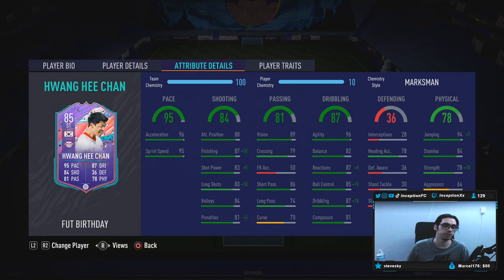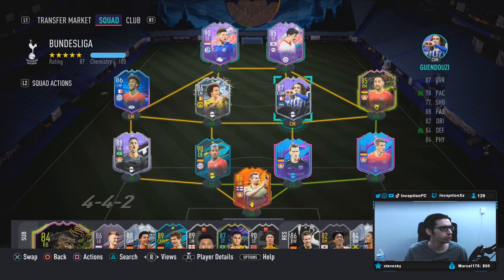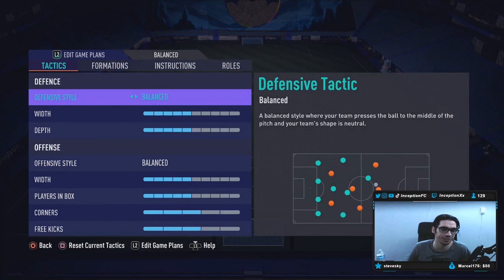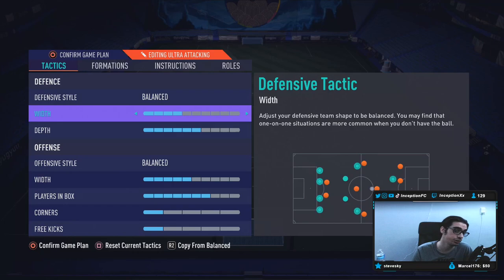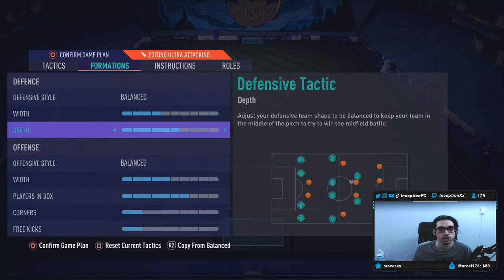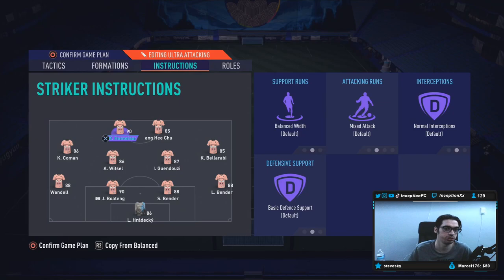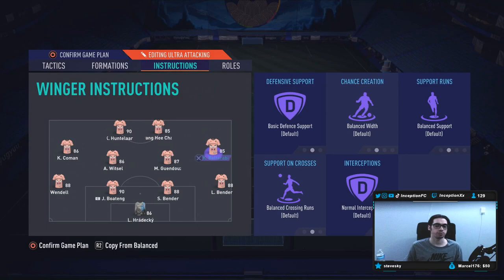He's got 78 for heading accuracy. In-game physicals: 78 strength, 88 with the marksman, 84 stamina, and 94 jumping. We're going to test him out with Huntalar up top in the striker position, so physical-oriented strikers should be very interesting. We're also using the 4-4-2 for Huang, trying out both cards at the same time. Using it on positions four and six, then five and seven for the other side. I'm not really crazy about this formation but if we're trying out both strikers we might as well. The only instructions I have for both of them is just balanced.